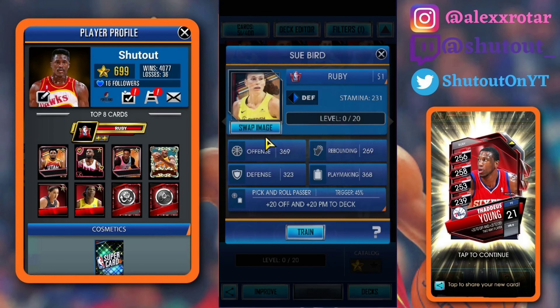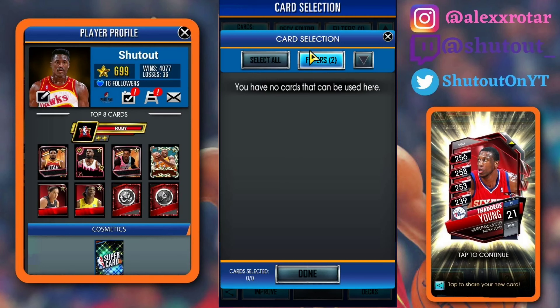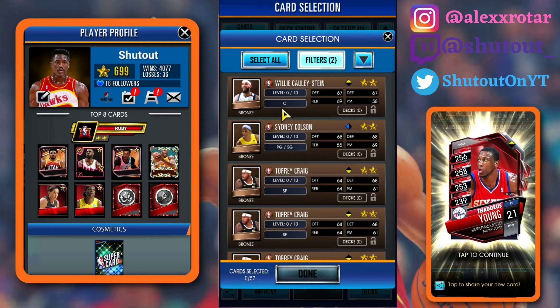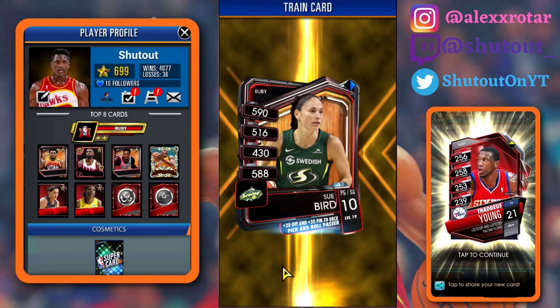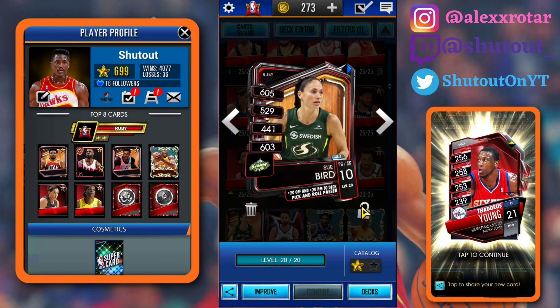I'd say I'm a bigger fan of this one, but we're going to go ahead and throw in — yeah, 71 silver should be enough. Level 19. We'll just throw in a couple bronzes. But yeah, Sue Bird looks like an insane card. Singles, she's already better than most cards in this game that aren't Ruby pros. So it's crazy. Sue Bird is crazy insane. I'm really excited to have her on the team and in my deck.